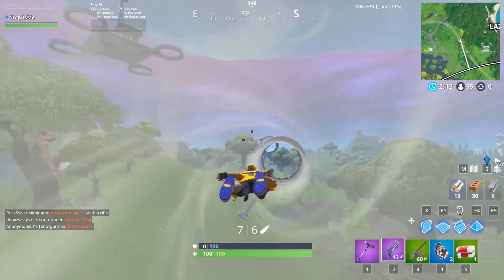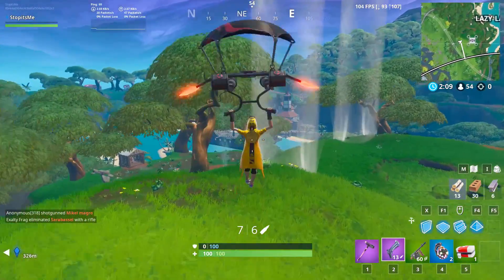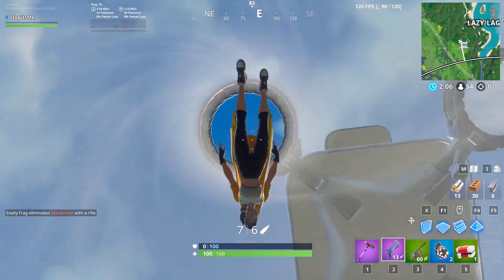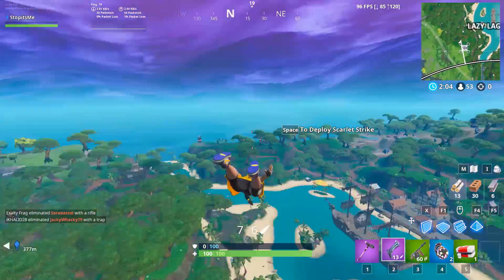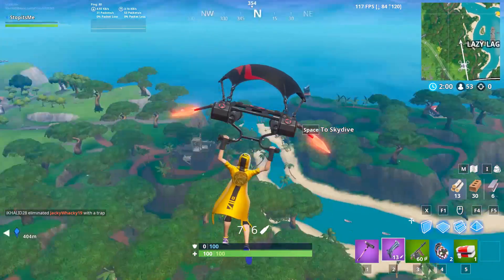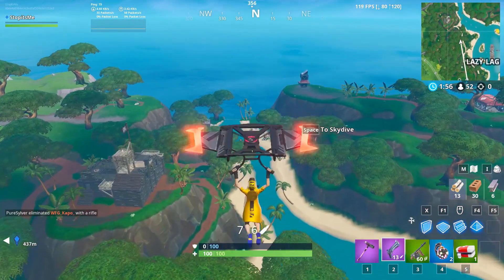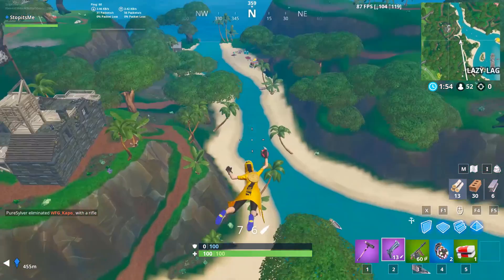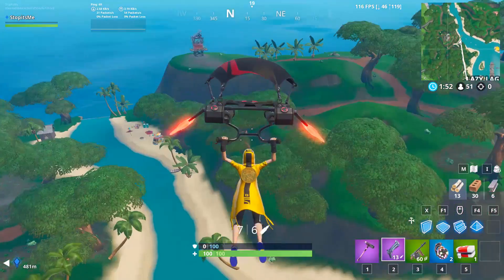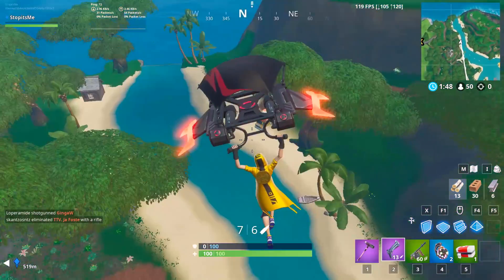By using the slipstream and getting high enough, we can reach the third location, which is very near Lazy Lagoon. All the locations are found near the sea. Here is the third location — it's super easy.